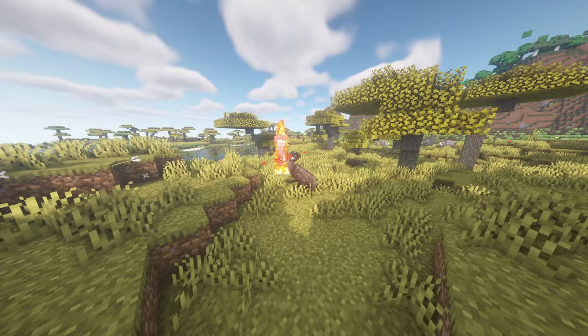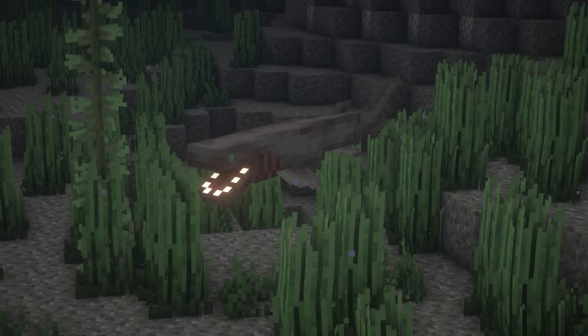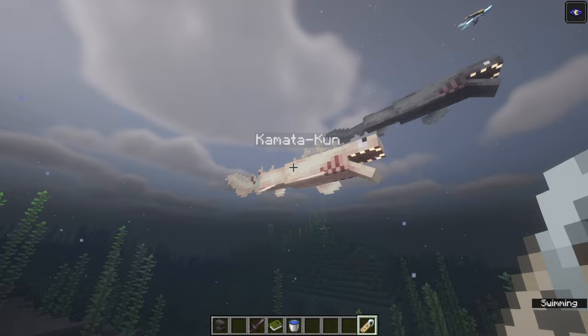Emus will also attack any mob normally holding a bow or crossbow, which includes skeletons and pillagers. Frilled Sharks are small sharks with mouths filled with incredibly jagged but shiny teeth, used to hunt prey in the deepest oceans. Frilled Sharks will attack squid or glow squid by using their reflective teeth to catch their attention. If a Frilled Shark is named Kamatakum, it will gain a yellow texture based off the monster of the same name from Godzilla's franchise.